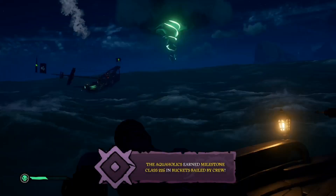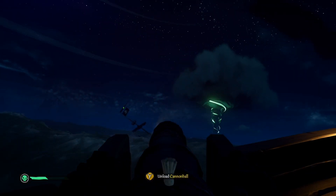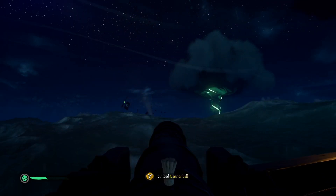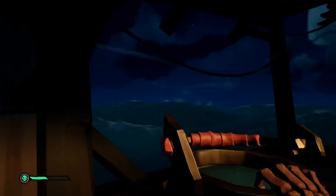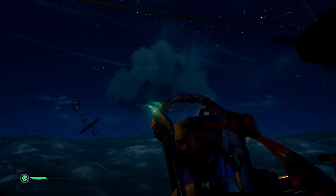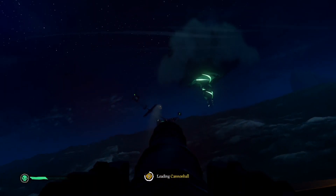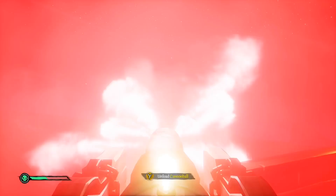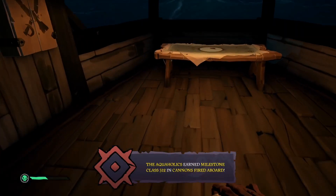Number six: learn how to control your ship properly. You will learn over time while doing Hourglass, but this is probably one of the most important tips. If you know how to control your ship, it will make everything so much easier and you could probably win 95% of fights. Learn when to anchor turn, how to death spin, how to cannon properly, when to raise sails halfway or fully, when to spiral out or spiral around someone.